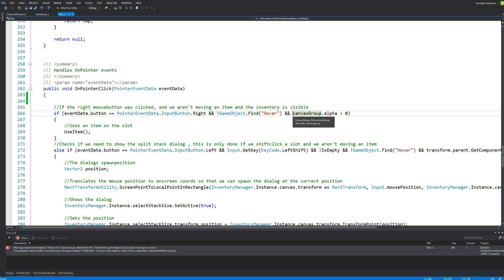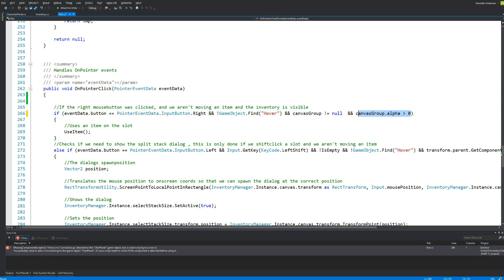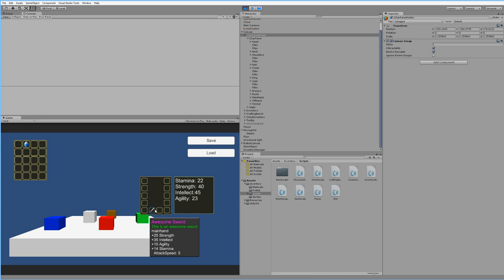To fix this, we need to open up our slot script and inside the pointer click function, add an extra condition to the if statement. We add: and canvas group is not equal to null. So before we check if the alpha is larger than zero to prevent clicking hidden items, we first check if our canvas group is null to avoid the exception. If we save this and jump back into Unity, pick up a sword and right-click - nothing happens and we get no exception.